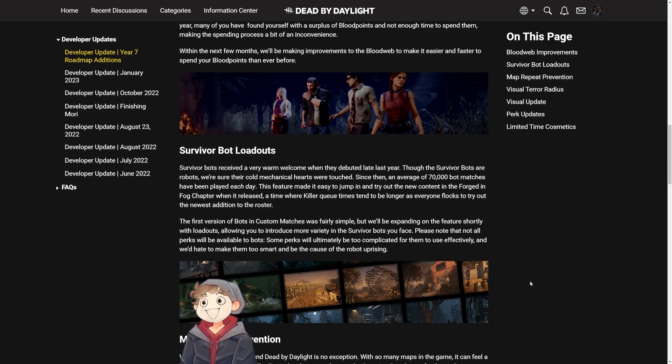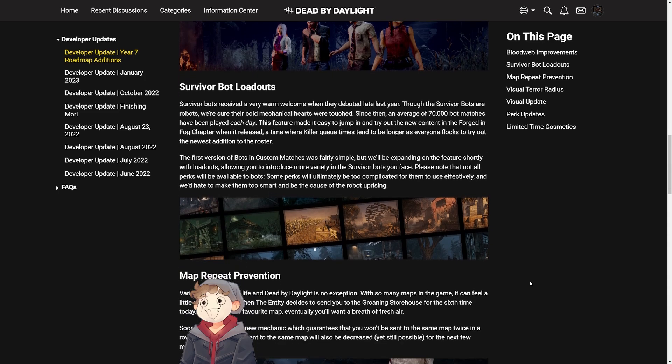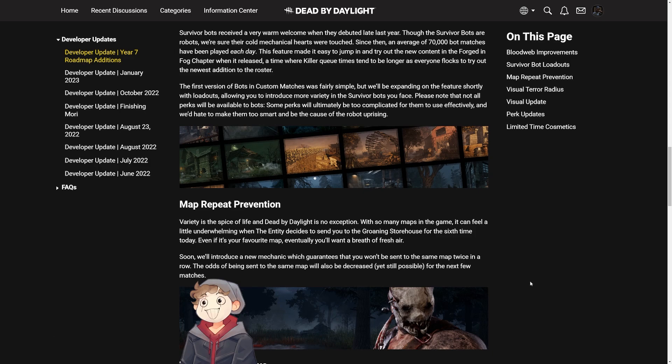There are also some survivor bot changes. Basically, you can now tell your bots in custom games what perks they're going to be using. So if you want your bots to all use Dead Hard, Iron Will, Circle of Healing, or something, they'll be able to do that. You can test certain killers against certain perk builds, which is going to be really nice.